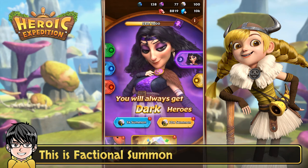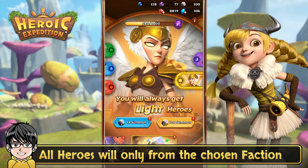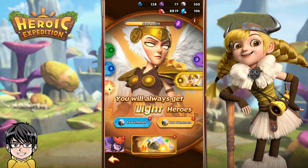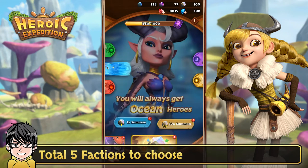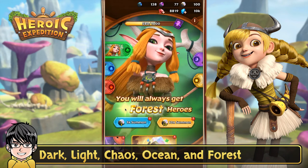This is factional summon. All heroes will only come from the chosen faction. There are a total of 5 factions to choose from: Dark, Light, Chaos, Ocean, and Forest.